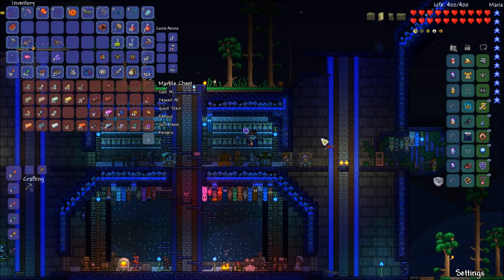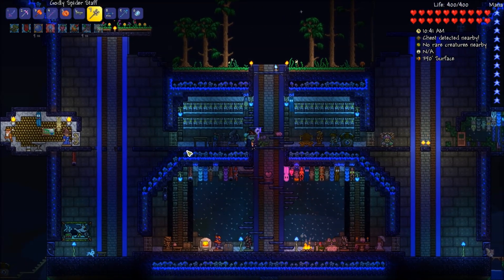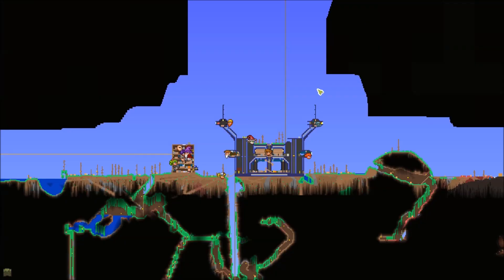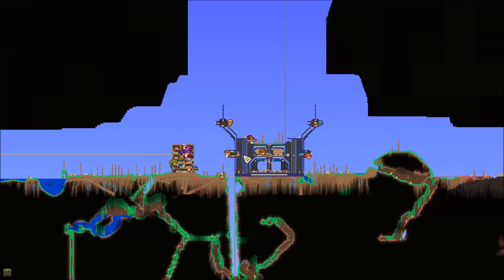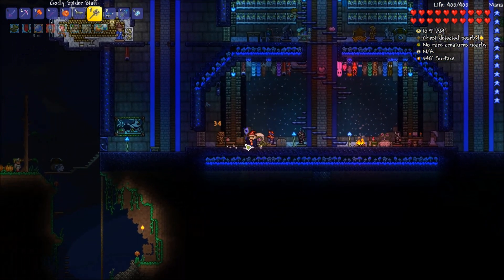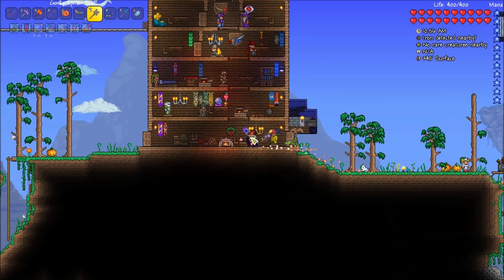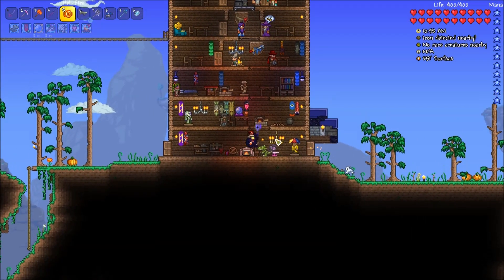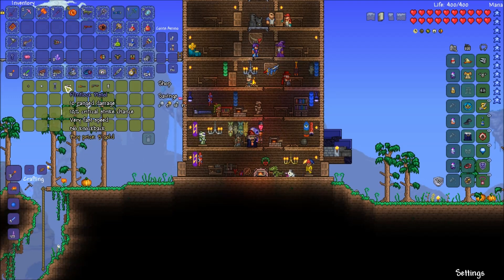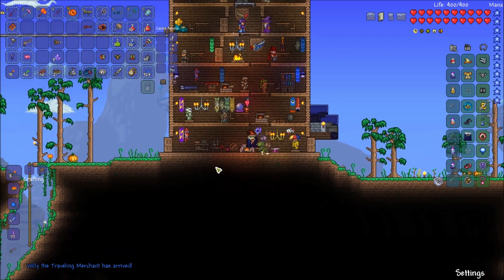I want to get some darts for this dart pistol. Let me check with the Arms Dealer — wherever he be. There he is. Do you sell darts? No, the Traveling Merchant has arrived. I do love this yo-yo, but let's see about darts.